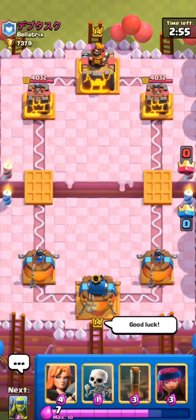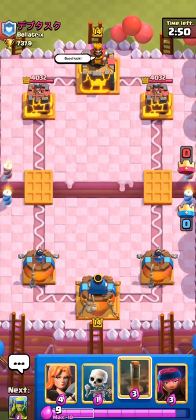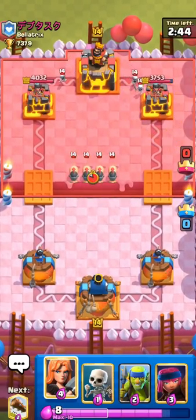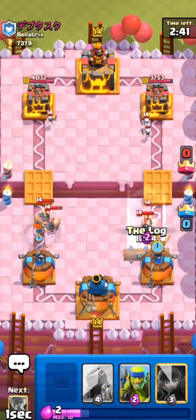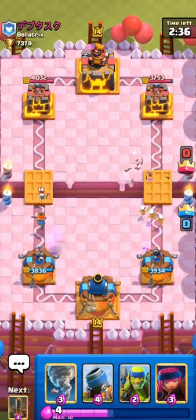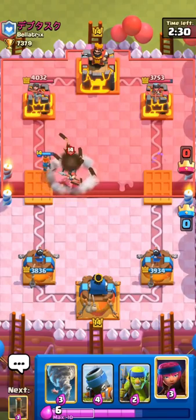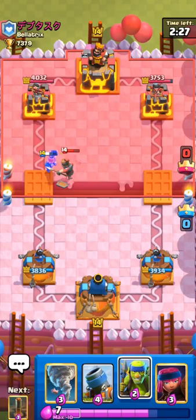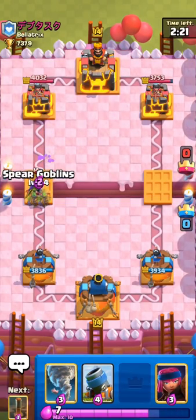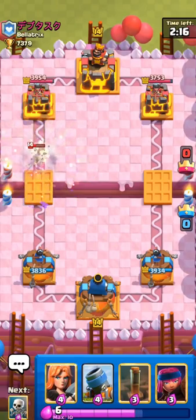Hopping into the next match — probably just going to cycle an earthquake right here. Could have cycled skeletons as well, but earthquake is actually a pretty safe play on their tower. He will have royal hogs it seems, which will be interesting. Royal hogs are one of the best decks in the meta right now — it probably won't be easy because he has earthquake for our mortar and queen as well. But we have earthquakes that we can always cycle on his tower, so hopefully we can spell cycle him.